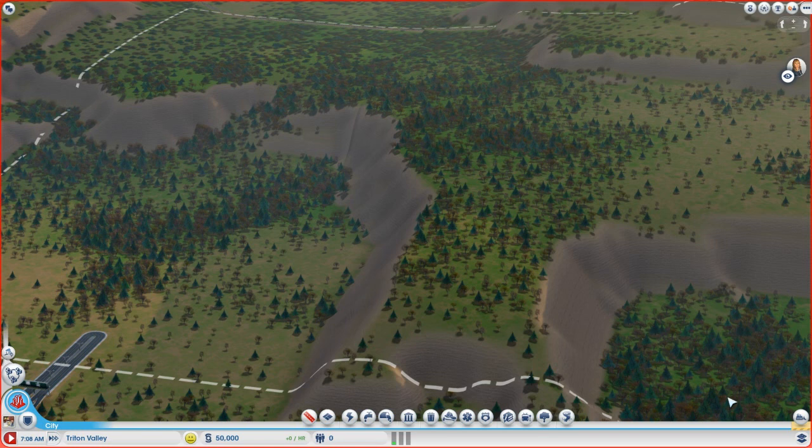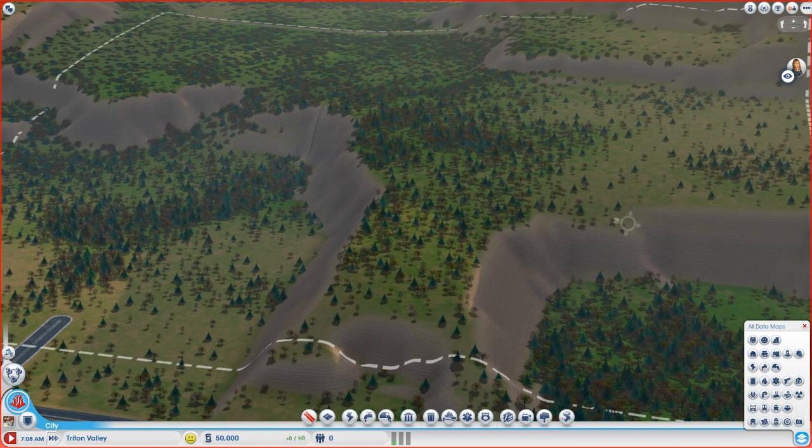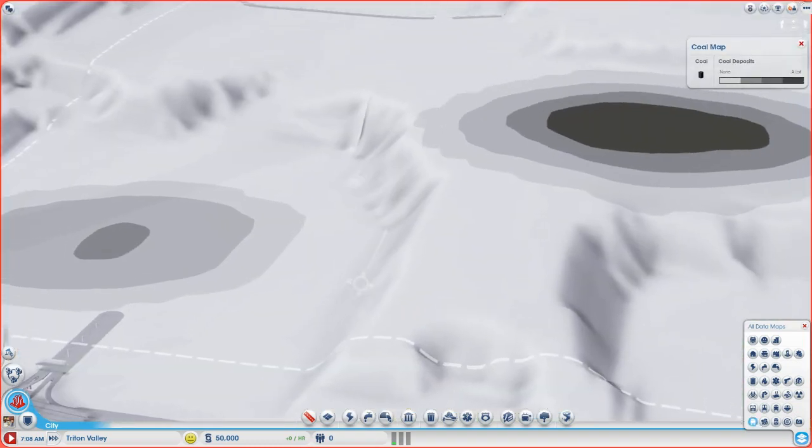In order to check for your resources, you click the data maps button in the bottom right corner. There are a lot of symbols here — they're pretty self-explanatory, but if you're brand new to the game it might be a little confusing. What we're interested in is the coal amount. The bottom five buttons on the data maps allow you to see the different resource areas on your map. This first button opens the coal map, and you can see there are basically two sites for coal.